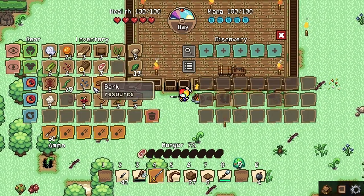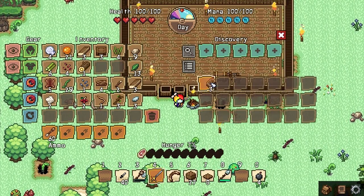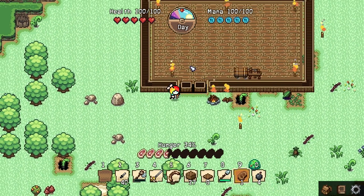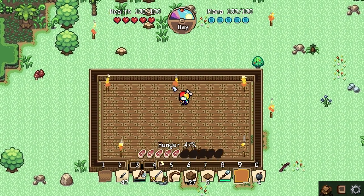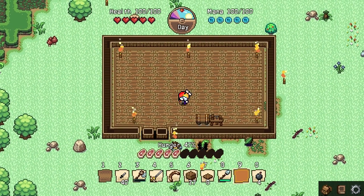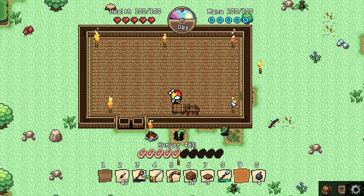We're going to call it here, you guys. We'll cook up some meat and deal with our hunger. We've made ourselves a nice little house, which is good for the time being. I'm going to try and figure out what's up with those torches — they're weirding me out. We're going to look into some more crafting next episode and start looking into the new crafting. I hope you guys enjoyed and I'll see you all in the next one. Peace out cadets.